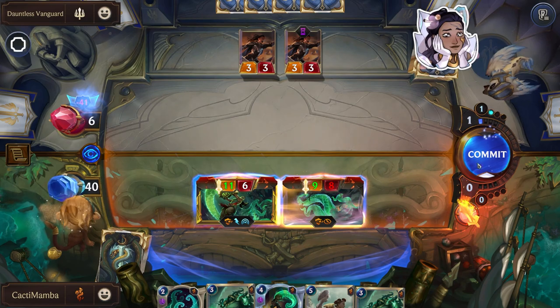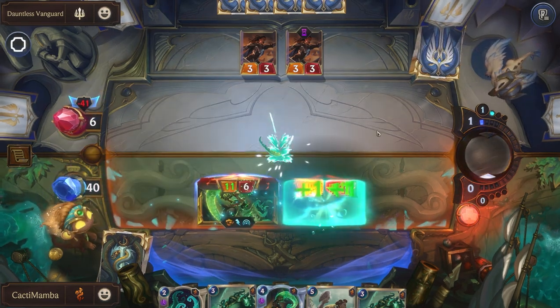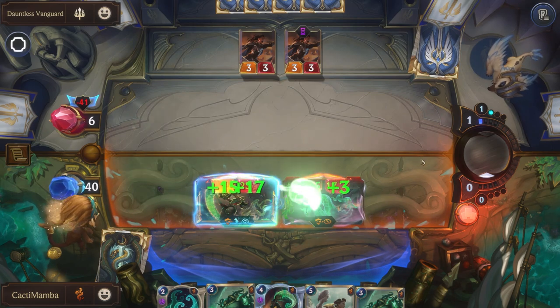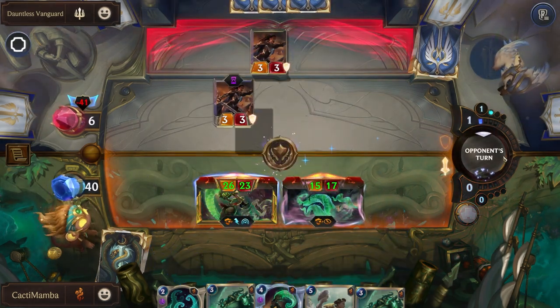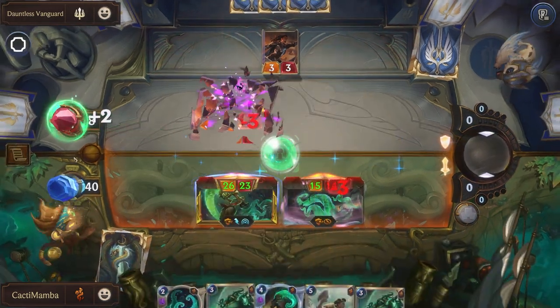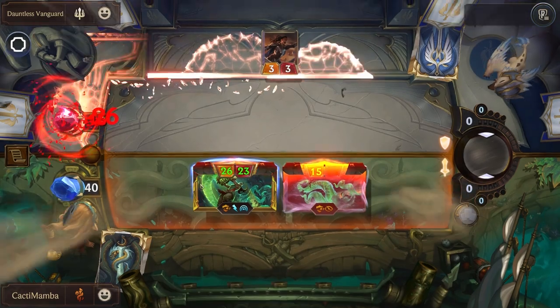We attack again and it's an elusive tentacle so nobody can really block it. Their healing effect heals them for two health but doesn't do anything else, and I have Overwhelm so it's not like it does anything there.